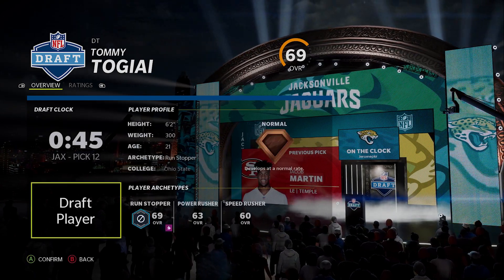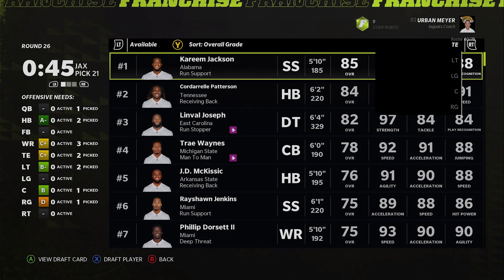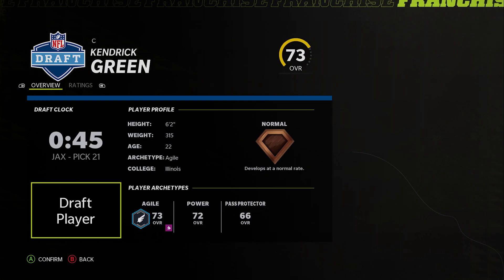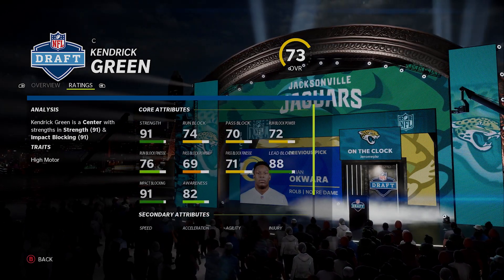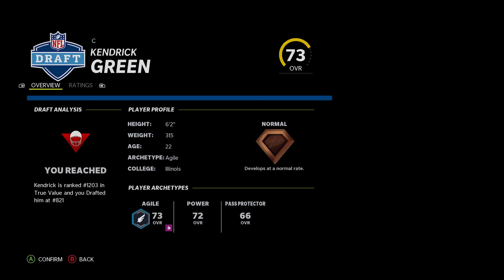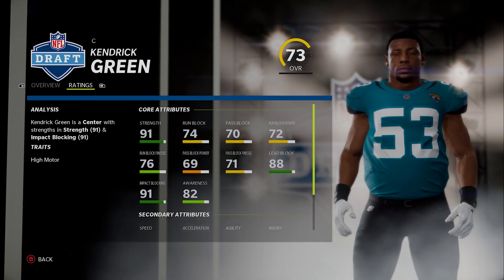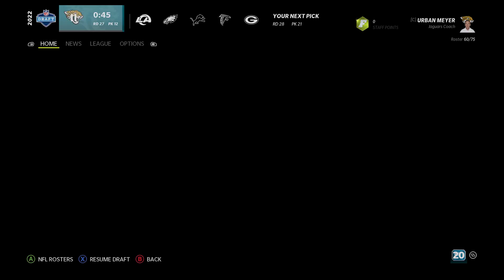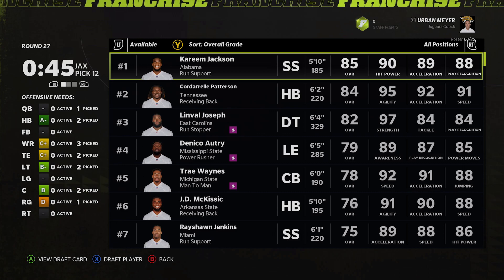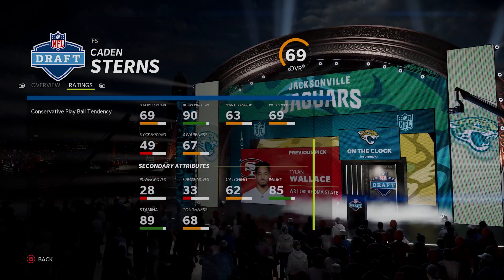Kendrick Green is here — super steal at lineman, probably the last true lineman steal now that Cushionberry and Creed Humphrey go way earlier. Look at how good he is — 91 impact, 88 lead block for a 73 overall. 71 strength, super young, a little undersized but EA doesn't factor that in. Surprised to see him go as late as he does. Then another steal: Caden Stearns — super fast hit power, not great, catching is 62, block shed is rough but still a steal. Very fast.